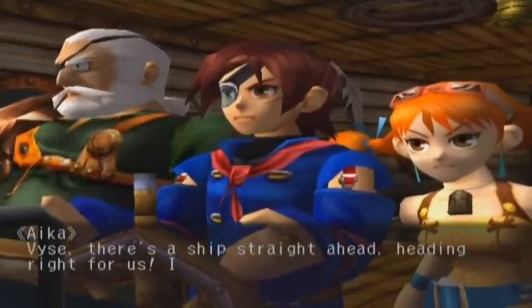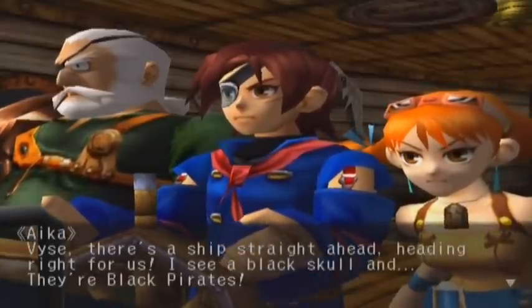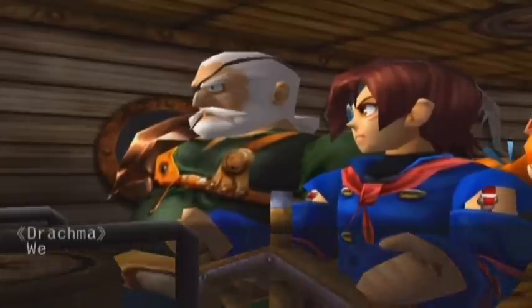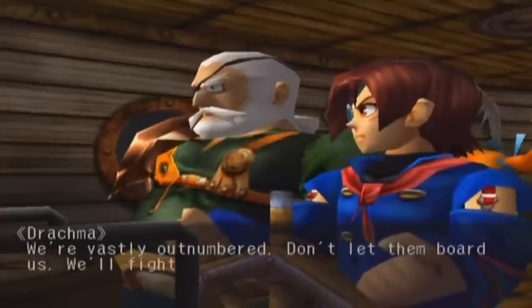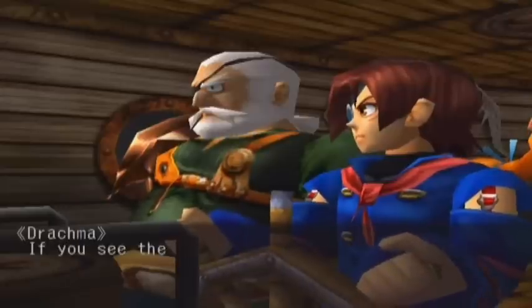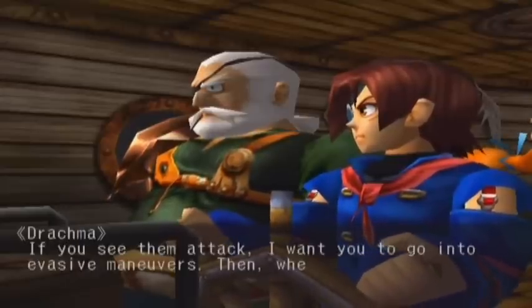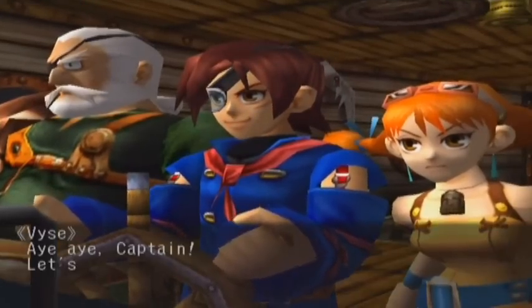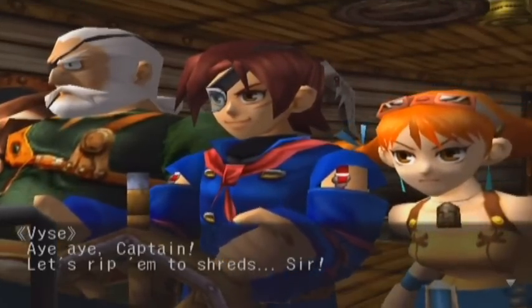Vice: there's a ship straight ahead heading right for us. I see a black skull — they're black pirates. So that's Balter, huh? What should we do, Captain? We're vastly outnumbered. Don't let them board us. We'll fight it out from a distance. Ready the cannons. If we see them attack, I want you to go into evasive maneuvers. Then, when you're in sights, blast them. Aye aye, Captain. Let's rip them to shreds.